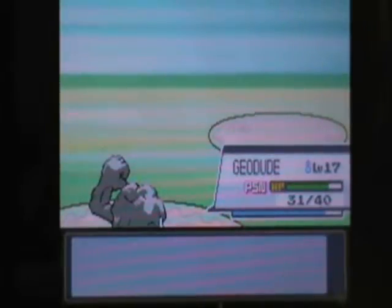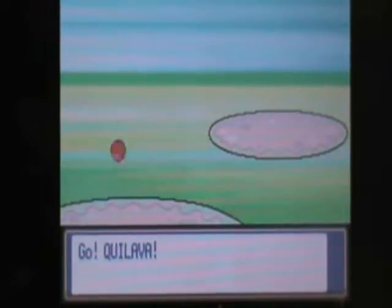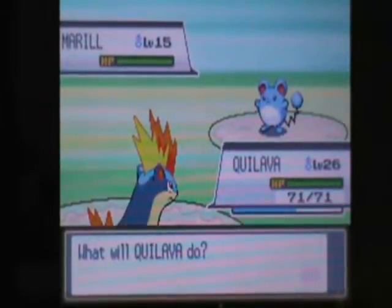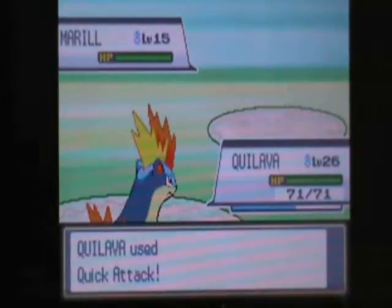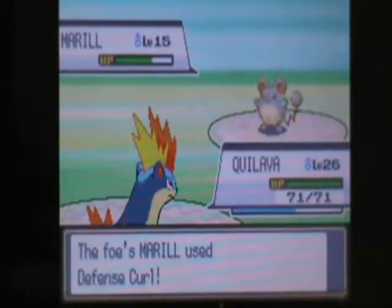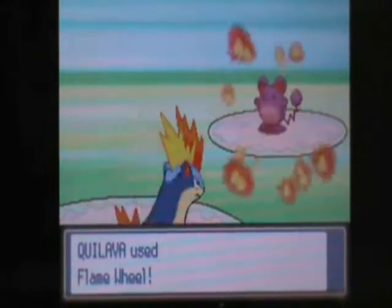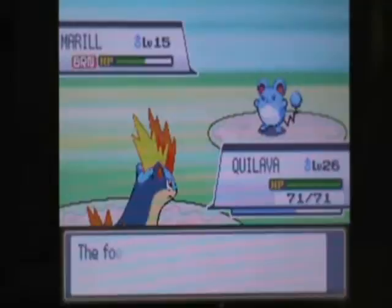Of course I have a Quilava and a Geodude, both weak to water-type attacks. And of course this guy's gonna send out a Meryl. Let's try Quick Attack with this one. I'm gonna use Flame Wheel just for the heck of it. Actually, I should have used Ember — it's a little stronger. I got burned. Sweet.